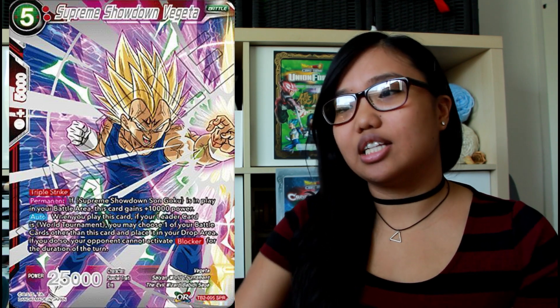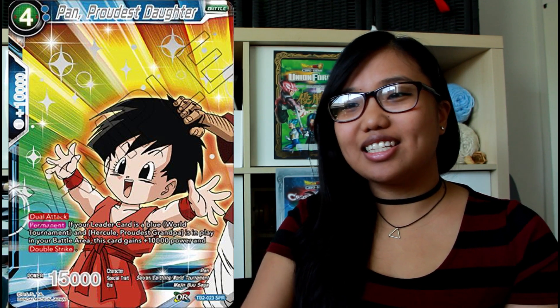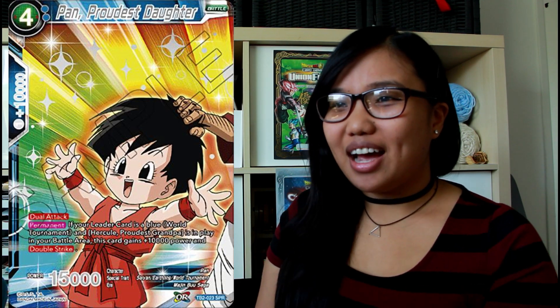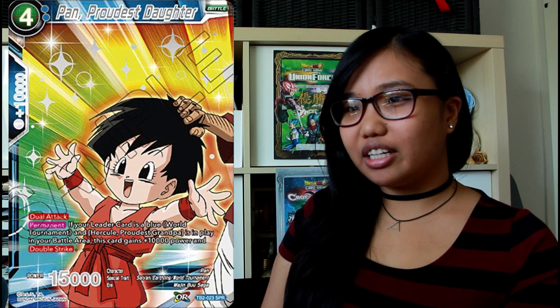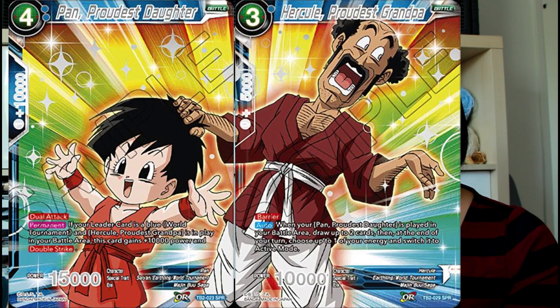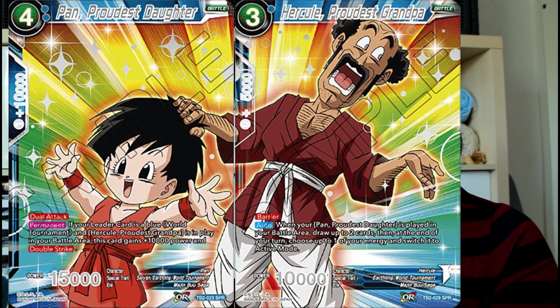Let's take a look at Pan, Proudest Daughter — this is my favorite card, it's just so adorable, there's a freaking rainbow in the background. Pan, Proudest Daughter has dual attack, and her permanent is: if your leader card is Blue World Tournament and Hercule, Proudest Grandpa is in play in your battle area, this card gains 10,000 power and double strike — so she can have dual attack and double strike. Next, Hercule, Proudest Grandpa has barrier, and when Pan, Proudest Daughter is played in your battle area, draw up to two cards, then at the end of your turn choose up to one of your energy and switch it to active mode. This is great for replenishing your hand and untapping energy for defense, negates, and combos. Since Hercule has barrier you can keep him on the field to trigger his auto effect whenever you play Pan.